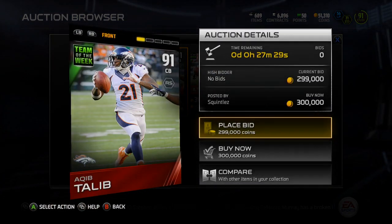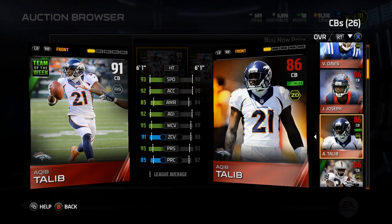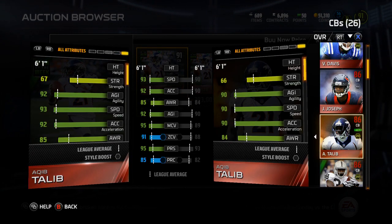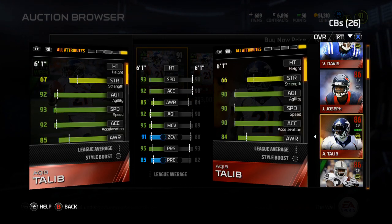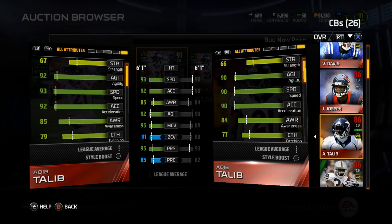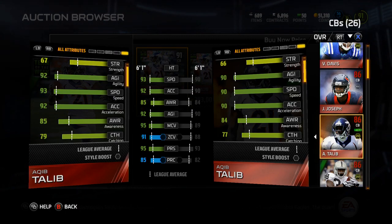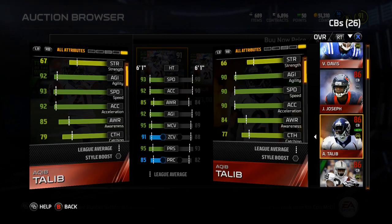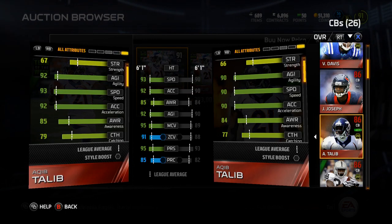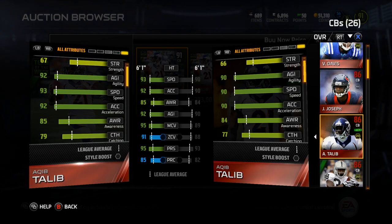Let's take a look at Aqib Talib. I really want him but he'll probably be super expensive. Comparing the new card to the old one: he's up three in speed, up two in acceleration, plus one in awareness, plus two in agility, up six in man coverage, up three in zone, up two in press, and up three in play rec. Definitely a card I'm interested in but probably won't get. I want Byron Maxwell from last week too, but I'm in a conundrum at corner — might just wait till I sell Sherman and get Woodson, Asante Samuel, or DeAngelo Hall.